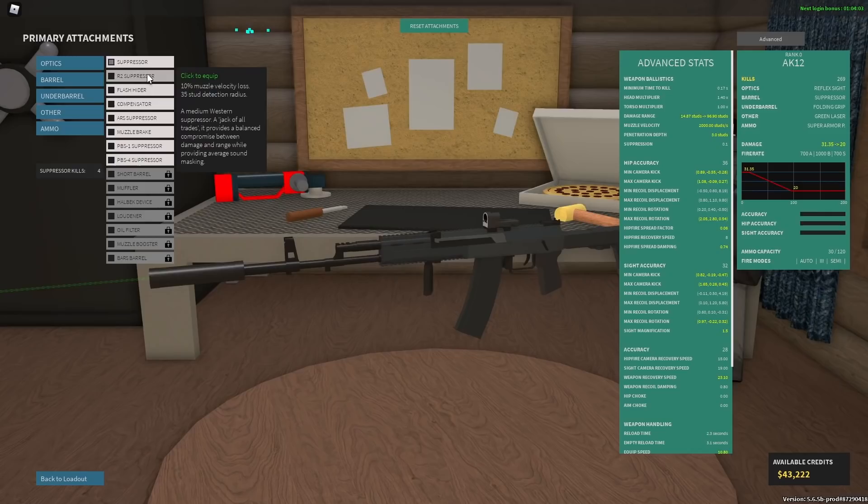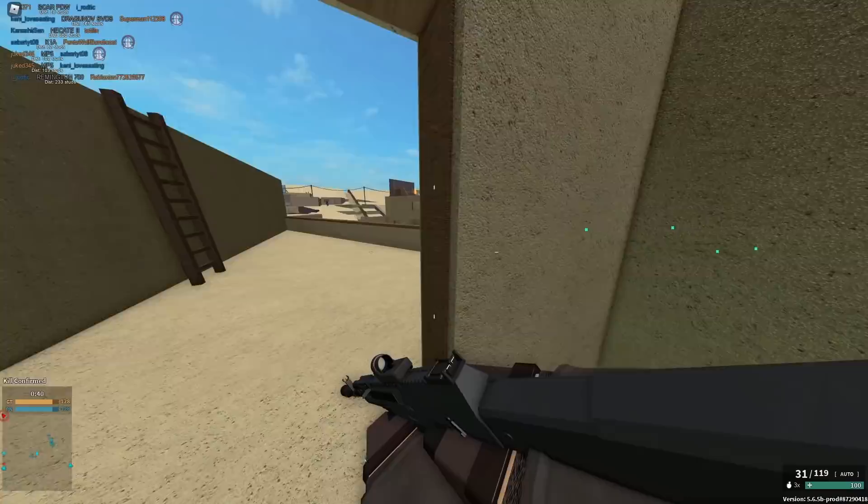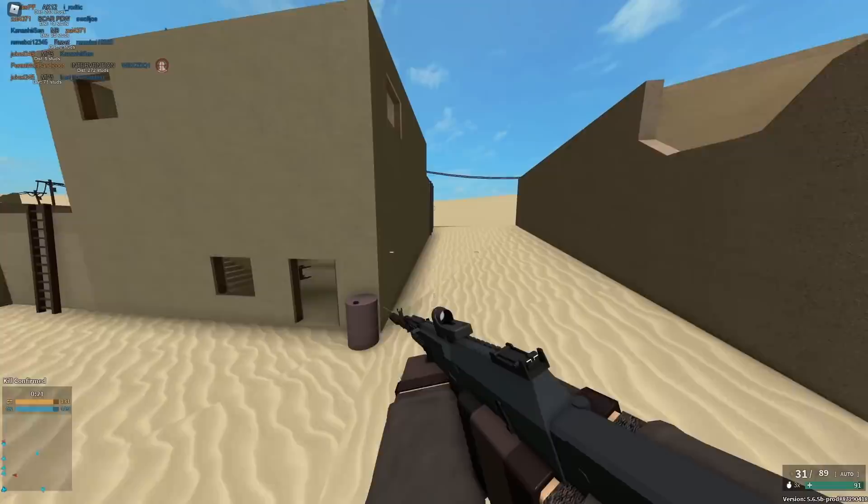The next one up might even be worse than the normal suppressor, depending on how you look at it. It reduces your ranges, but not as much, and it reduces your velocity, but not as much. But here's the problem — it reduces both your maximum and minimum damage, not by a ton, but by about one point usually. You do 31.35 instead of 33 maximum damage, and your minimum damage goes from 20 to 19. This is a massive change, because now this gun takes six shots to the body instead of five at range. So yeah, this is very, very bad.